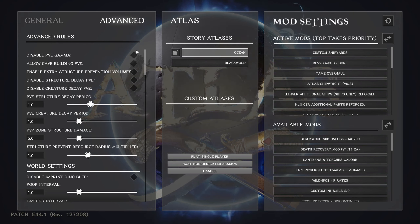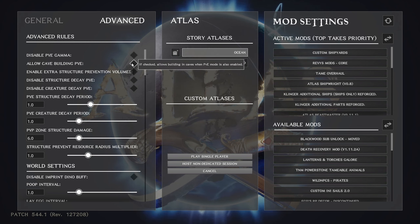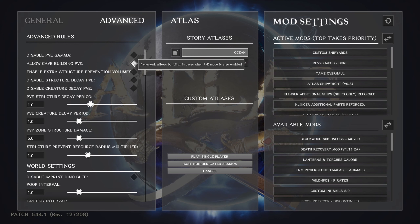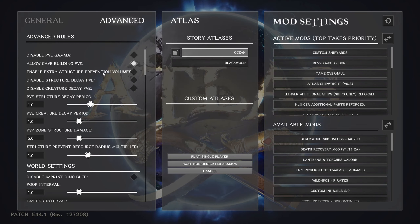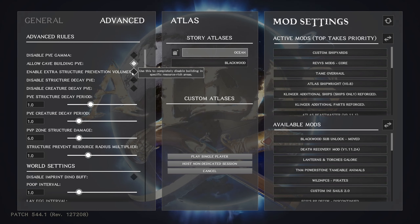Disable PVE gamma — I would not check that because it gets really dark and then you're adjusting your gamma pointlessly. Allow cave building PVE — I check this because I want to build wherever I want, including in caves. Enable extra structure prevention volumes — this is for specific areas where you can't build; since I'm playing alone, I'll leave that off.